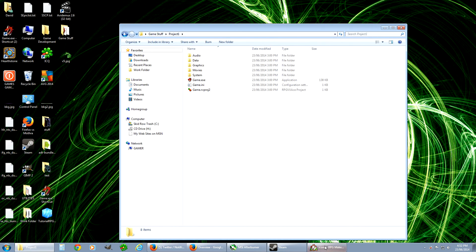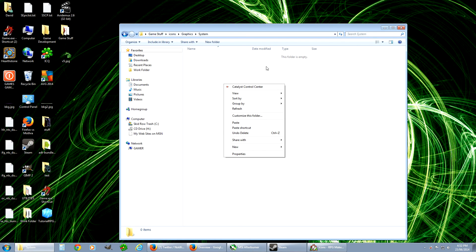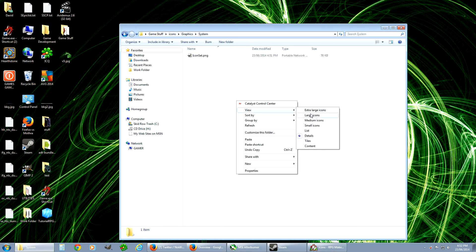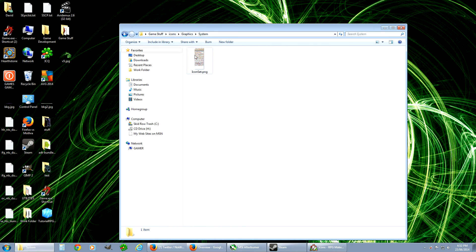This is the one that I made here. Icons — sorry, I'm in the wrong folder. This is our game here; these are all of our resources for our game. So you're going to want to go into Graphics and System — same place you found it originally. There's nothing in here yet, but that's just because there's no custom thing, so it'll automatically use the default. So we're pasting this in here — this is our same one. As you can see, it's right there.